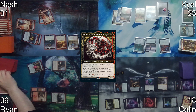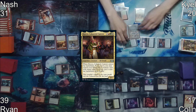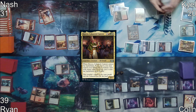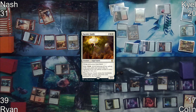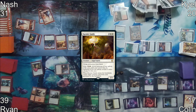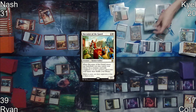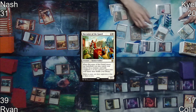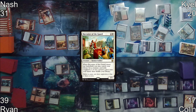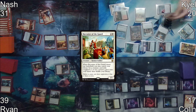Ryan responds to the Tinybones trigger by activating Tome of Legends to draw a card. On Ryan's turn, he moves straight to combat and attacks Kyle with his commander. Kyle responds by activating Emergent Zone to flash out his commander, getting Karmic Guide into play. Karmic Guide returns Felidar Guardian to play, flickering Karmic Guide and getting Recruiter of the Guard into play. Kyle then tutors Kiki-Jiki to hand.